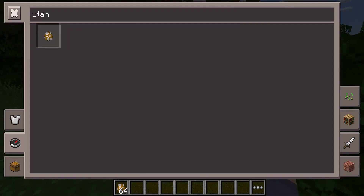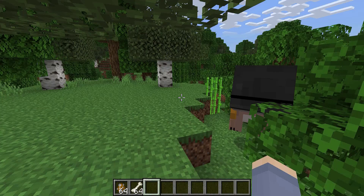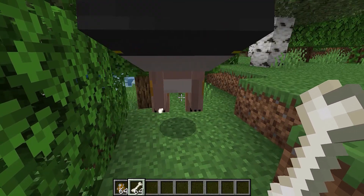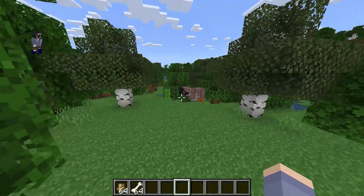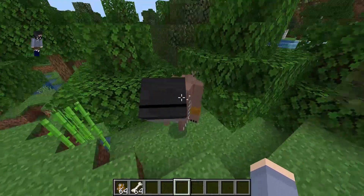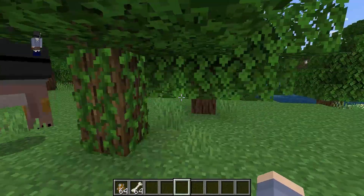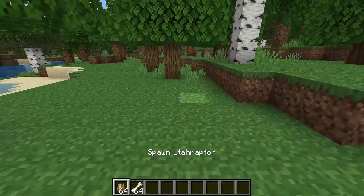It can be tamed using bones. I'm going to tame this thing. Is it tamed now? It's a little bit hard to see. You can set it to sit, but it doesn't have any sit animation, so you'll have to kind of guess — but you can see it on phone. It will say 'stand' or 'sit.' See, it will follow me and you can read it too.